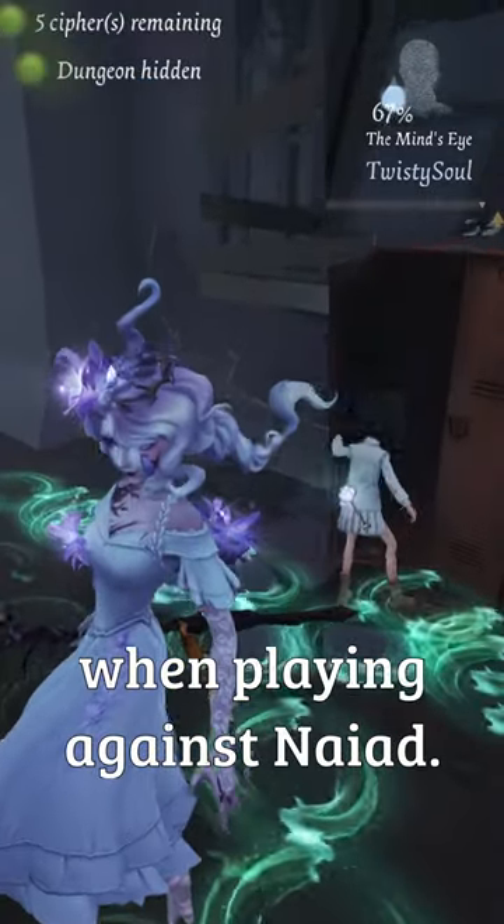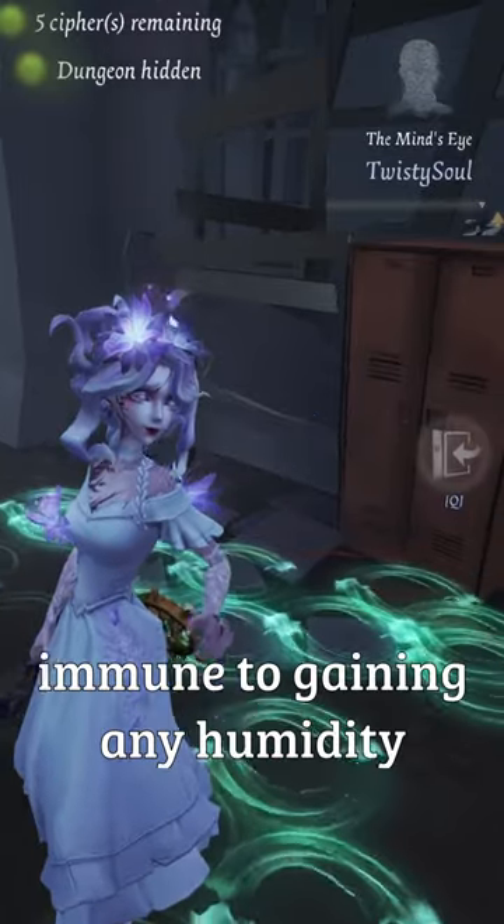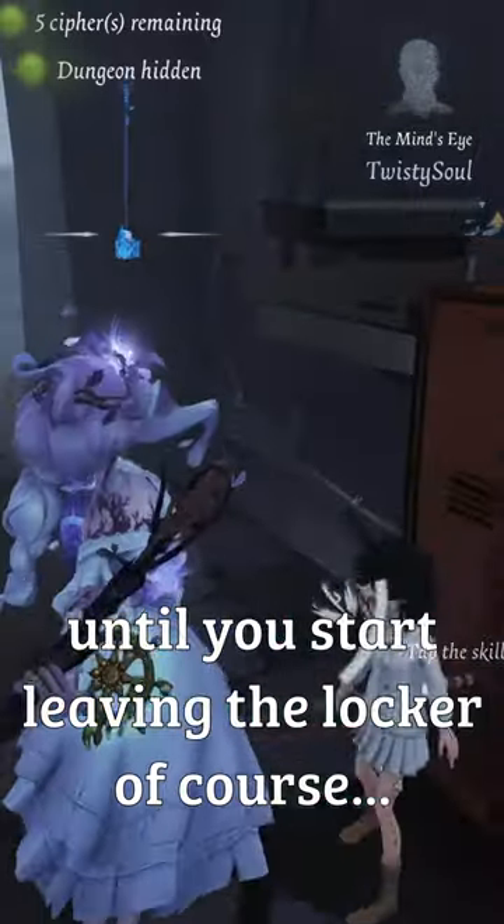The same applies when playing against Nyad. Hop into a locker and the humidity will be removed, and you are also immune to gaining any humidity — even in the middle of an abyss area — until you start leaving the locker.